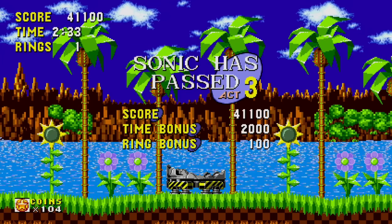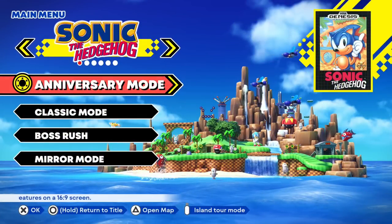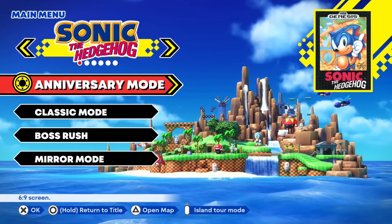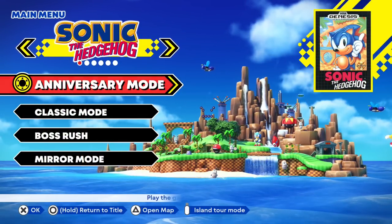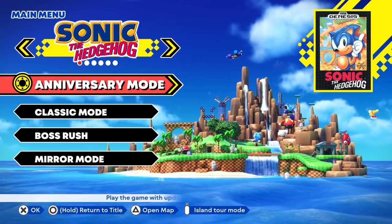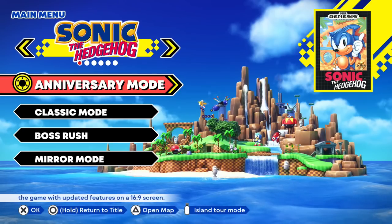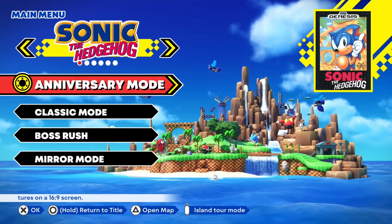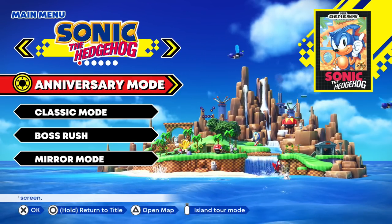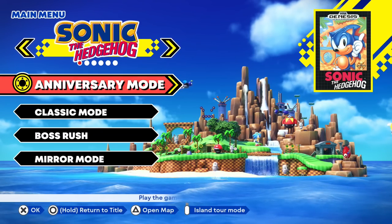That's going to finish up the first area of the game and our first episode. Green Hill Zone from the original Sonic the Hedgehog — a very iconic stage that comes back throughout a lot of Sonic's history. We have plenty more acts and zones to get through in this game, as well as the other games coming up soon. That's going to wrap it up for today's episode of Sonic Origins. Thank you guys so much for watching — I'll see you next time, bye-bye!